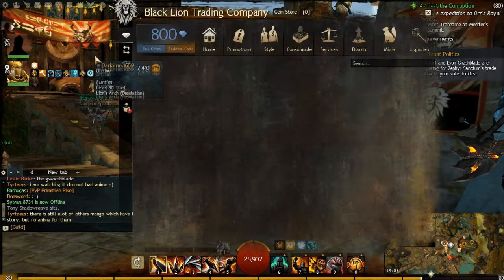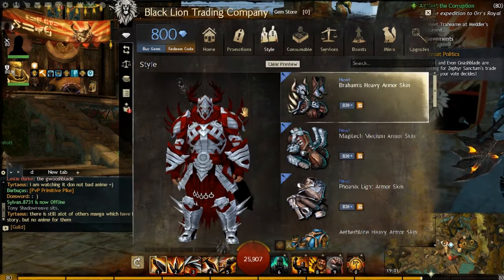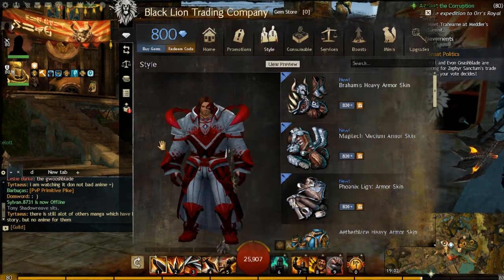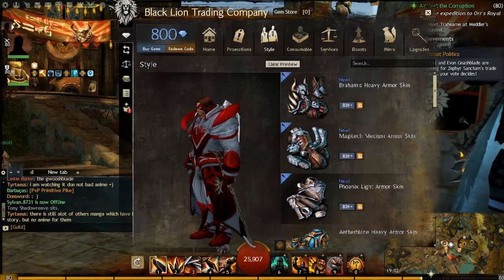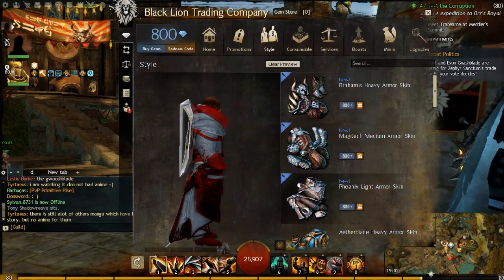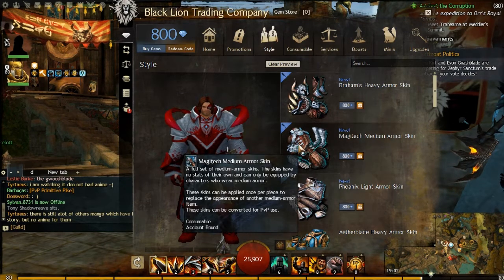So if I actually go into the gem store right now, you'll be able to see that I have 800 gems and I'm going to buy one of the armor skins. First of all, let's check out the Phoenix Light armor skin for 800 gems. It's not my favorite, but it is a good one. I enjoy the looks — it is a very cool one for those elementalists out there, you know, if they want it.